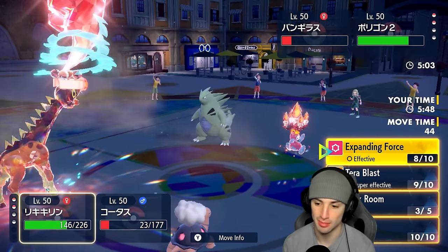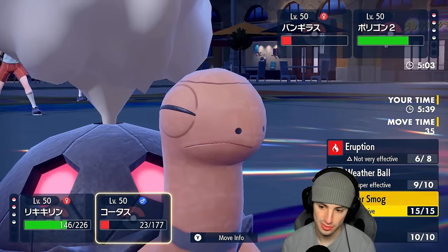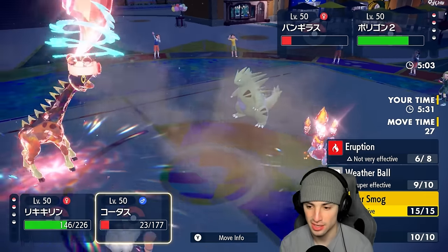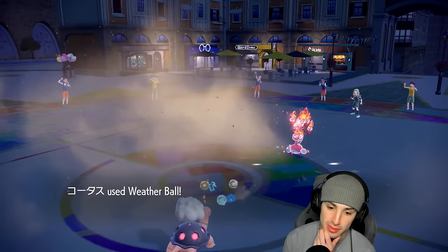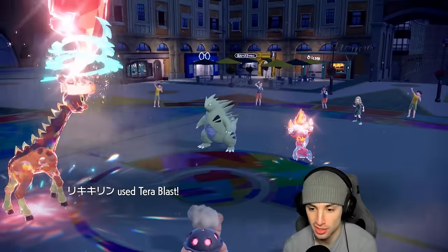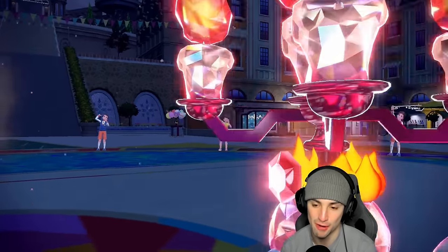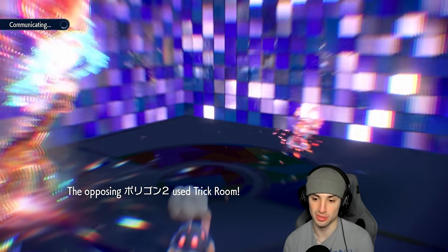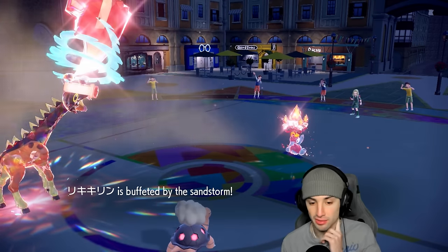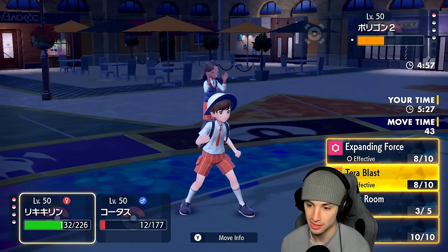I don't think we can win this one — P2 is just going to outstall us with Recover. I'm going to start chipping away. I'll call a Wish here for Farigiraf. Rock-type Weather Ball might save us. Tera Blast launches and we get rid of Tyranitar — but P2 pops Trick Room to cancel, and Blizzard is going to rip into Torkoal. Calling a Wish — this is Torkoal's last turn.